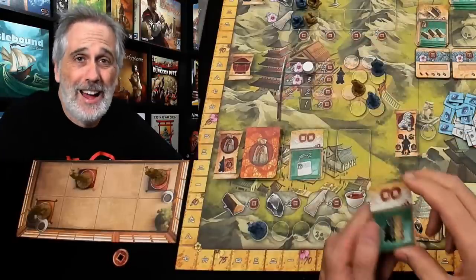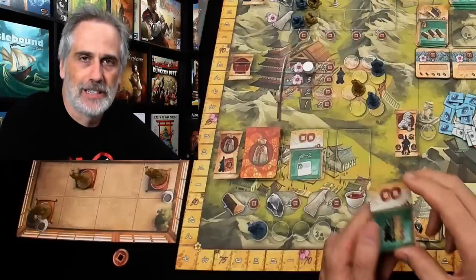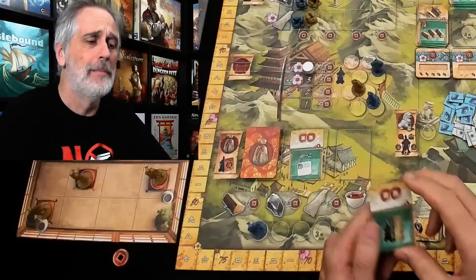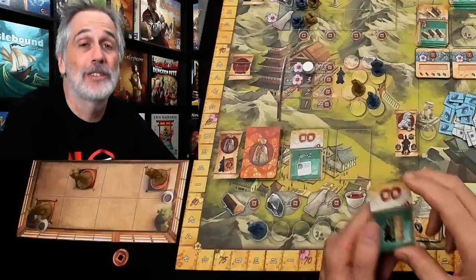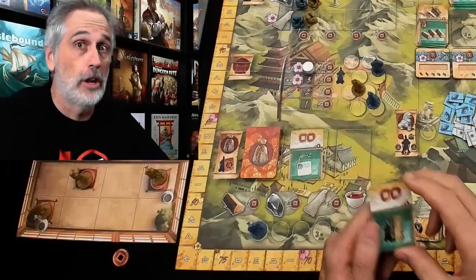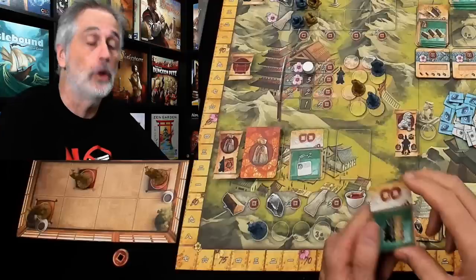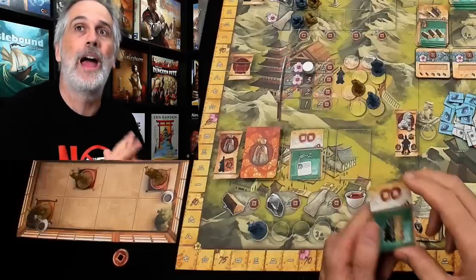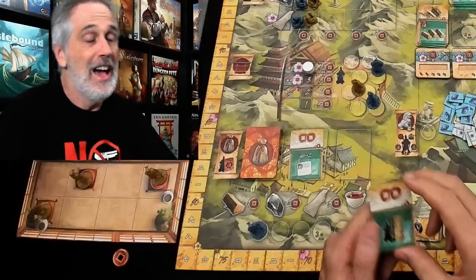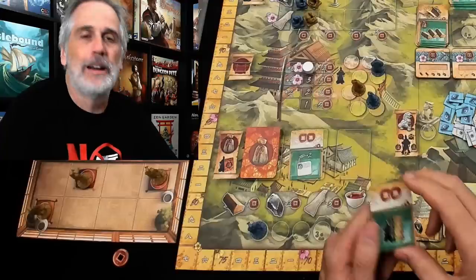I need to jump in here with a correction. I was misreading the card. The negative nine doesn't mean it takes nine dollars off the twelve dollar purchase price — it replaces the twelve dollar purchase price with a nine dollar purchase price. So basically this card gives you a three coin discount no matter what round you're in, from start to finish.